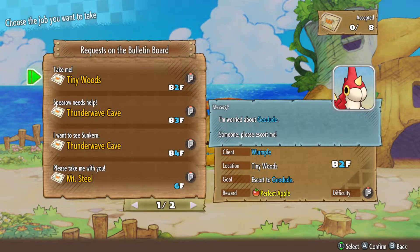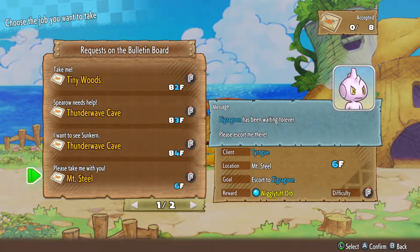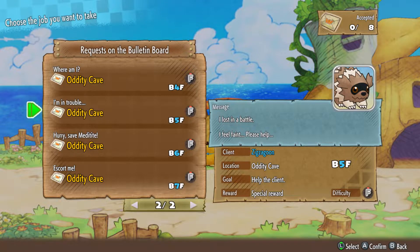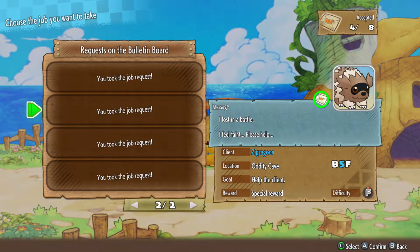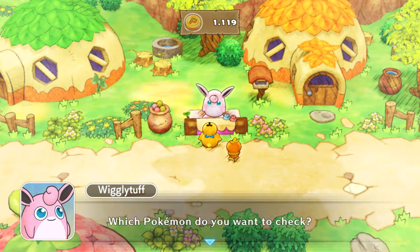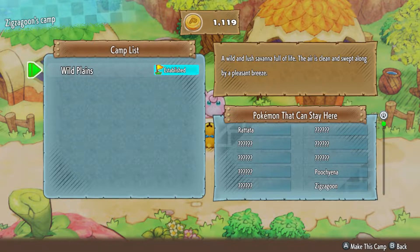Let's see what's on the mission board - we've got Tiny Woods, Thunder Wave Caves, and ooh, a rainbow gummy wouldn't be a bad reward. There's a lot over at Oddity Cave and we've also never been to Oddity Cave. If it says there's a special reward that means they'll join you, so I want to take that immediately. Do we have the friend zone - or camp, whatever they used to be called - for Zigzagoon? Yes we do, Bottle Plains, perfect.